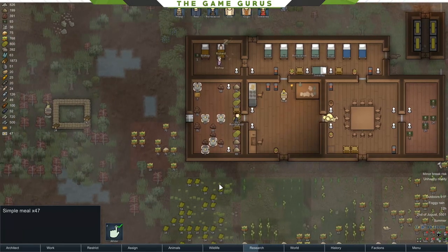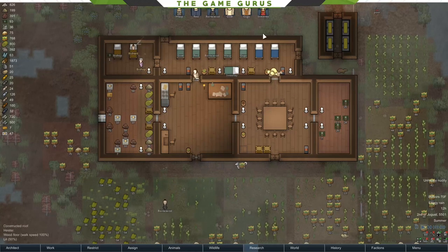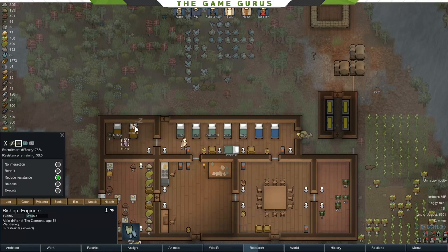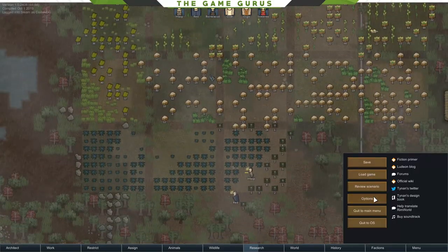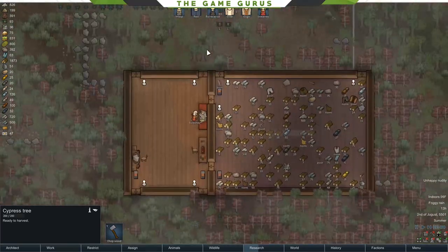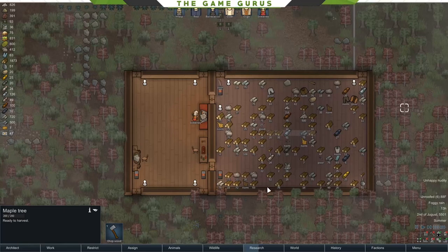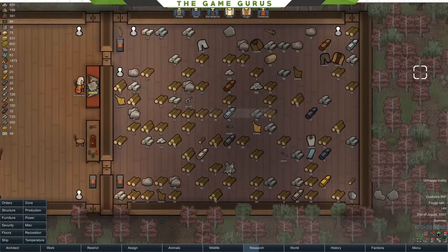We really need to focus on expanding our population and transitioning a lot of this wood stuff into more blocky structures so that fire is not an issue. We want to keep advancing our colony as much as possible. We do need to get our food production back underway — we're only at 50. We did add another animal, this Boompalope that I still want to kill at some point. We still have two prisoners at 36 and 31 resistance.